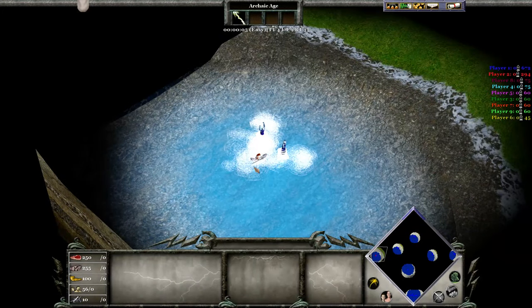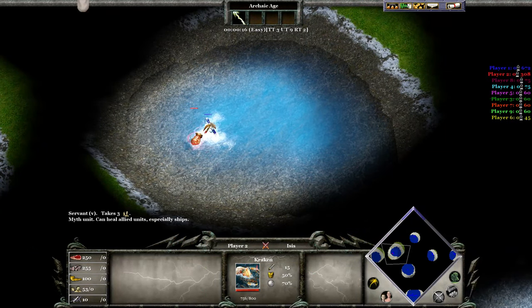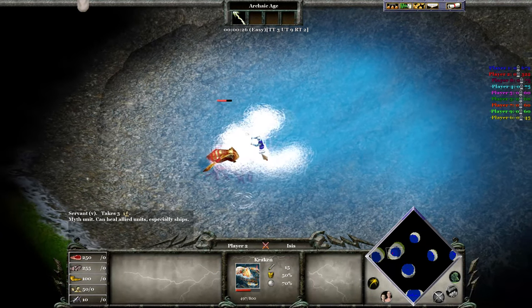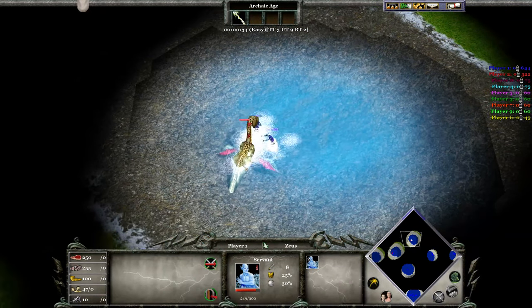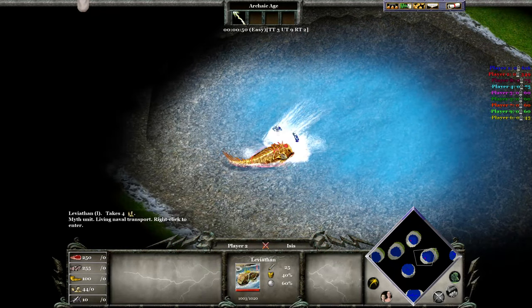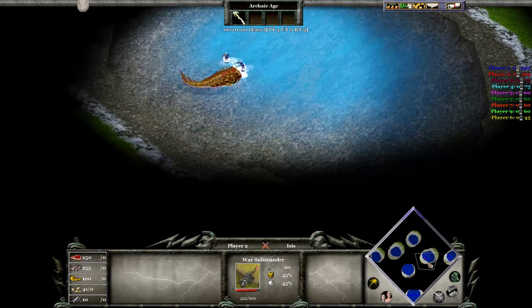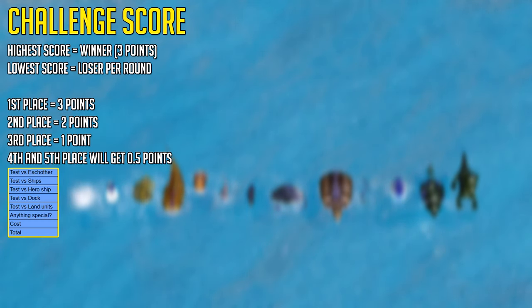I will be excluding the Hippocampus from this video because it's a respawning scout, and the Servant will also be excluded apart from this mention. Servants are cheap units which do extra damage against myth units, except even two of them aren't very good. They're more of a scout — they seriously cannot take any of the other heroic myth units on in this list, even in a group of two. These are base units, by the way, with no upgrades whatsoever. I'll be putting these other units to the test in a series of challenges which will give them a certain amount of points, depending on how good they are.